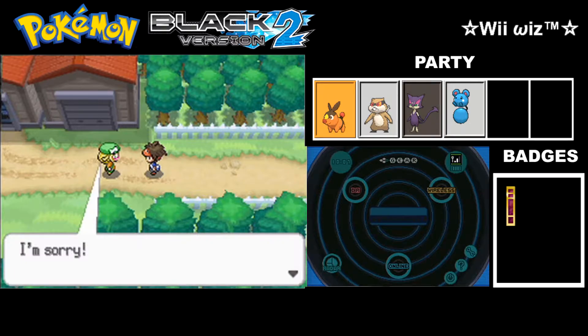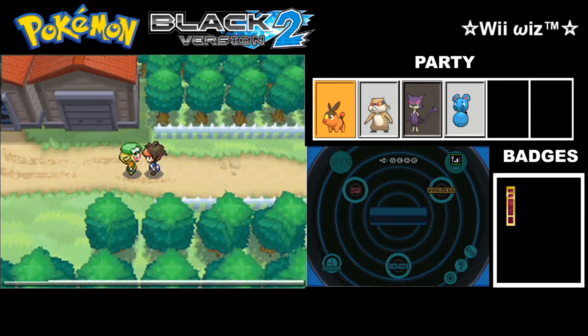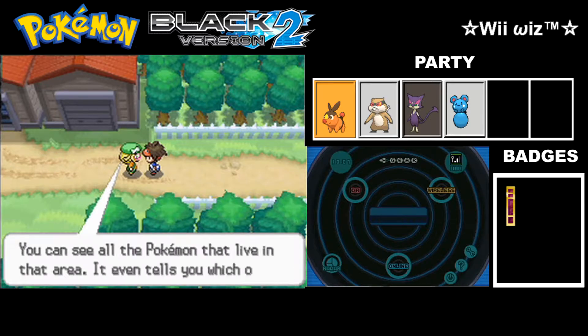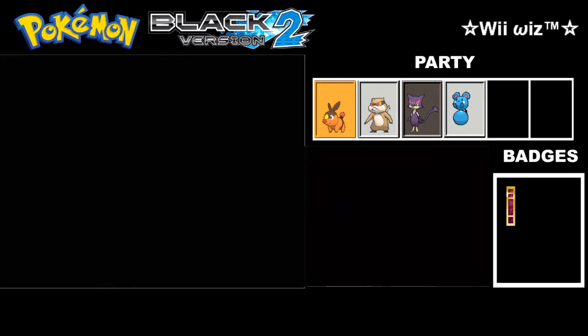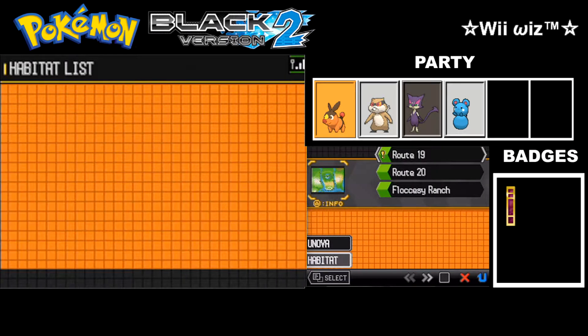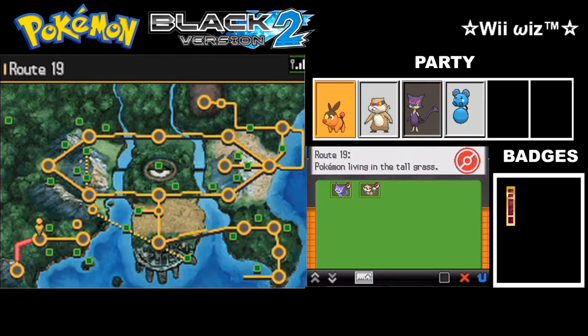And Bianca is stopping us along the way — she's going to add the Habitat List to our Pokédex. This will allow you to find possible encounters in each area. As you can see, she upgraded the Pokédex to let us go into the Habitat and check what kind of encounters we can expect. On Route 19, the only encounters are Purloins and Patrats.